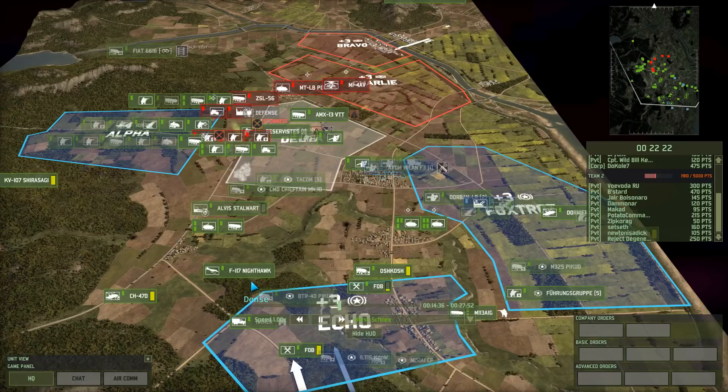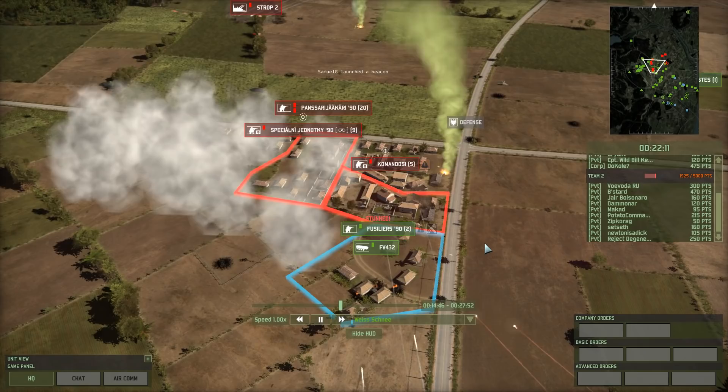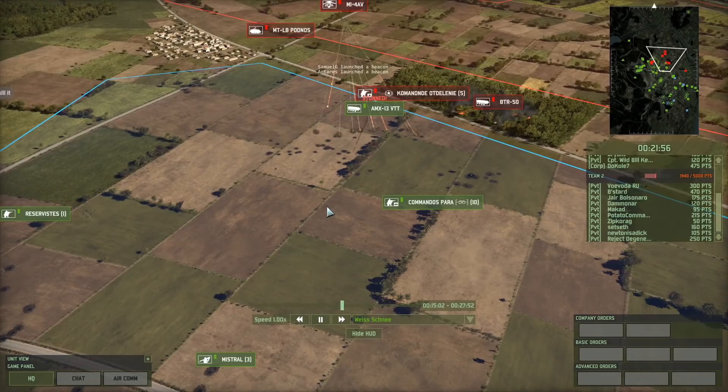The Nighthawk is coming back in — it's a good thing that those two enemy Yaks just left. What are you going to drop on? This group of infantry, I suppose. And here it comes — and he wipes out the friendly Fusiliers. What the fuck was that? I don't think he got a good drop there. I'm not sure if that was his target, but damn.